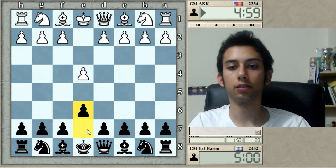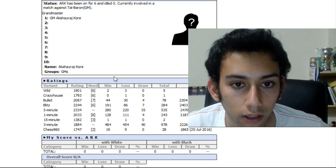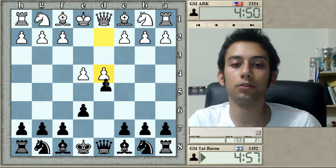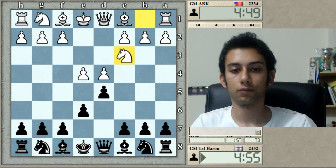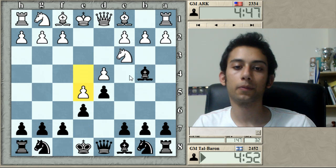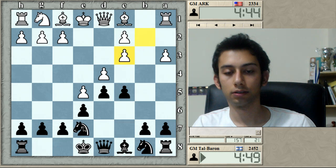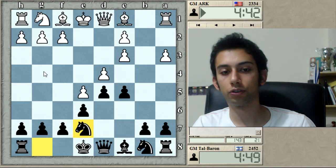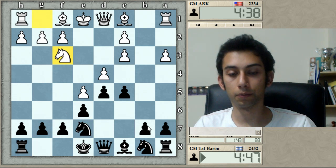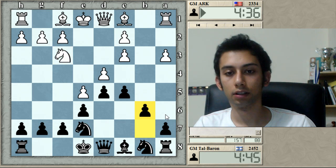Hello everyone, welcome back. I'm playing against GM Aksharai Core, from the US based on the flag. He's playing knight c3 against the French. Let's go bishop b4 as usual, aiming for the Winawer complex. Queen g4, c d4, queen g7 — the Winawer variation, maybe I like to call it the poison pawn. Now b6 is the main move, trying to get bishop a6 in after bishop d3.